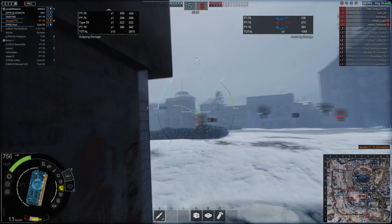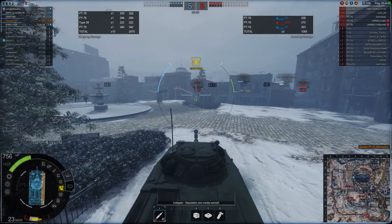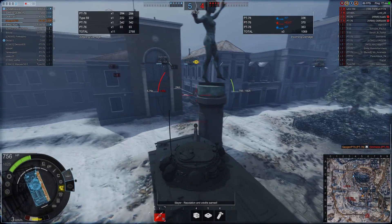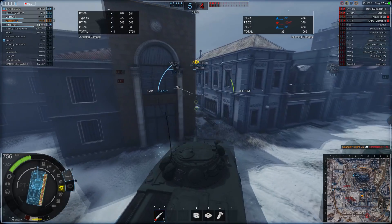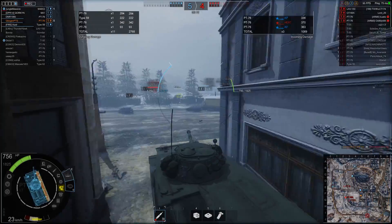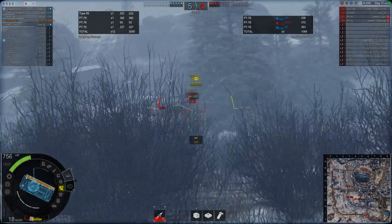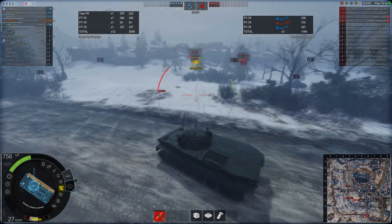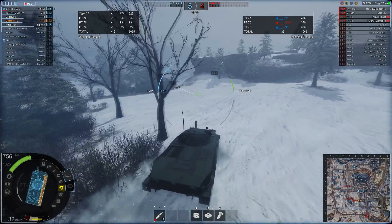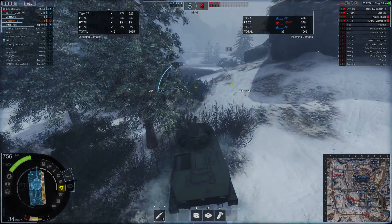I've also noticed that HEAT rounds — and I'm not sure if this is a bug or intentional — seem to have higher penetration at lower tiers than AP rounds. The point of firing AP, I guess, is for longer ranges because AP still retains a faster flight time as opposed to HEAT and HE rounds, which are generally slower. They've changed HESH as well to be a much more powerful round — before it used to be just a similar high explosive type, but now it has a lot more penetration.